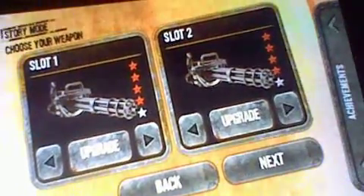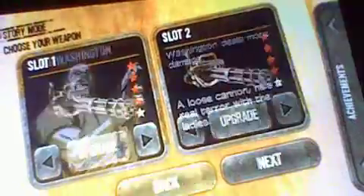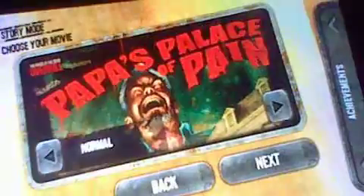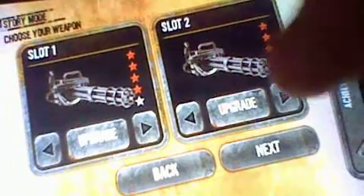Oh yeah, this is the glitch I'm talking about. To do this glitch to get the double minigun, you have to do a survival mode first. It might un-glitch it now, but you've got to do survival mode first, and then go back to story mode, and then you should have a double whatever gun that you were using last. So yes, double minigun — let's do it again.